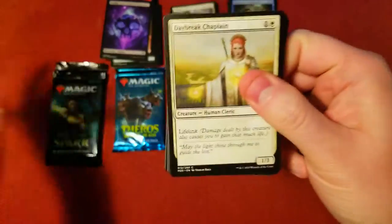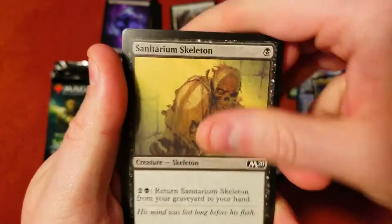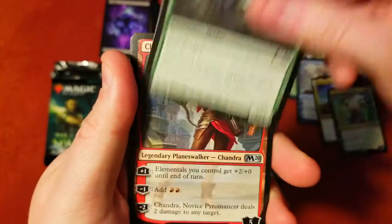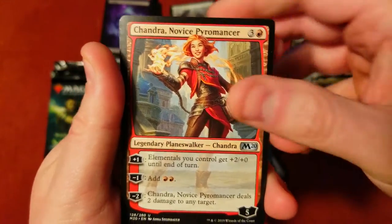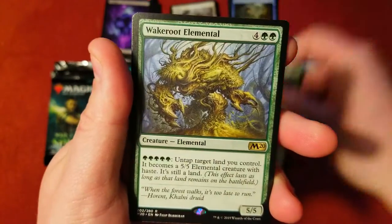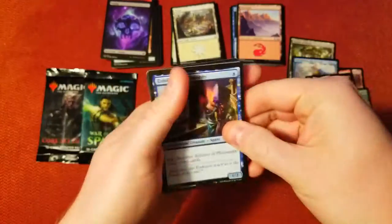Core 2020 — we already got one mythic from you, can you give us the goods again? Chaplain, Crab, Scorch Spitter, Wolfkin Bond, Skeleton — classic Unsummon, Spider. Oh, whoa — we got Chandra, Novice Pyromancer — that's an uncommon, very nice. Soaked Altar... Wake Root Elemental — think that's just a bulk rare. All right, three more packs.